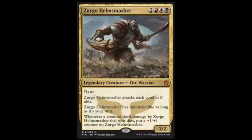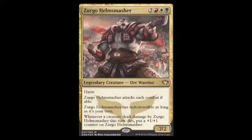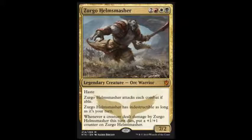Next up we have Zurgo. He was the first card spoiled because he's in the next duel deck, Speed vs. Cunning. He costs two red, white, black for a 7/2. He has haste, has to attack every turn, and is indestructible on your turn — so it's not a bad thing that he has to attack. When he does damage to something that dies that turn, he gets a +1/+1 counter. At the moment we have none for the green, blue, red legendary, but that should come out soon.